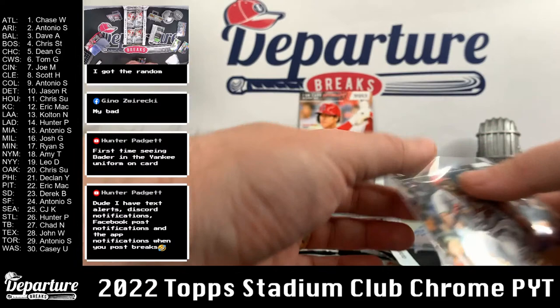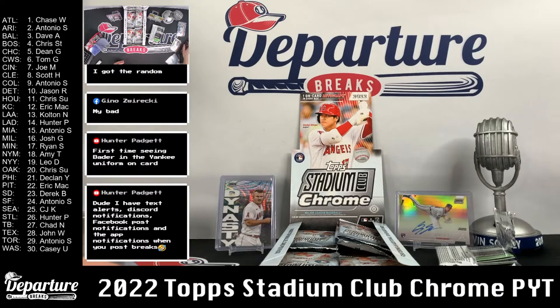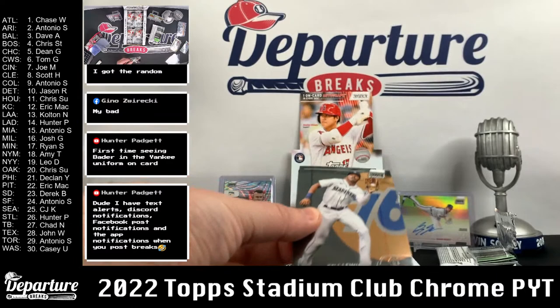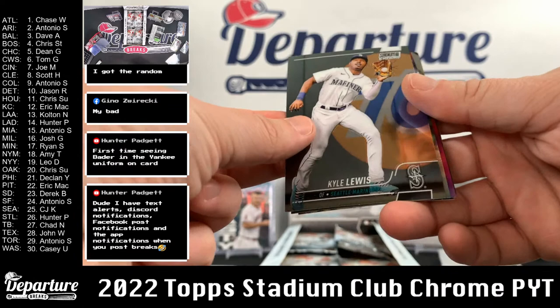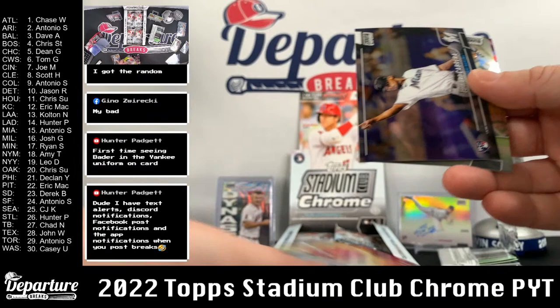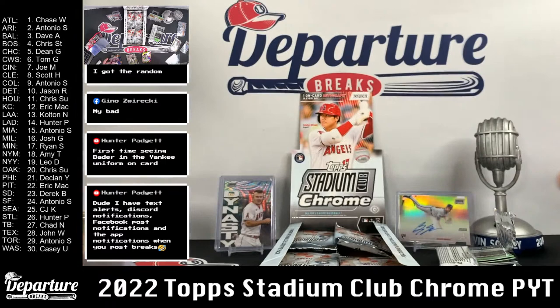I did grab some Bowman Heritage guys, if you were wondering about that. Topps has been selling them as pairs — 2021 Bowman Heritage and 2022 Bowman Heritage, two boxes for $249 plus tax. So I grabbed four of those pairs, four of each box. Hoping to get them by the end of the week, but we all know how slowly Topps ships. As soon as I get them, we'll start breaking them. Kyle Lewis. Lucius Fox. Beam Team Spencer Torkelson. Edward Cabrera. Jake Berger. Mike Piazza.